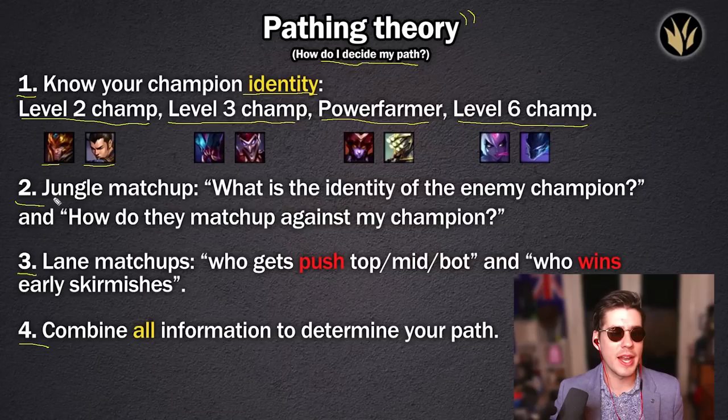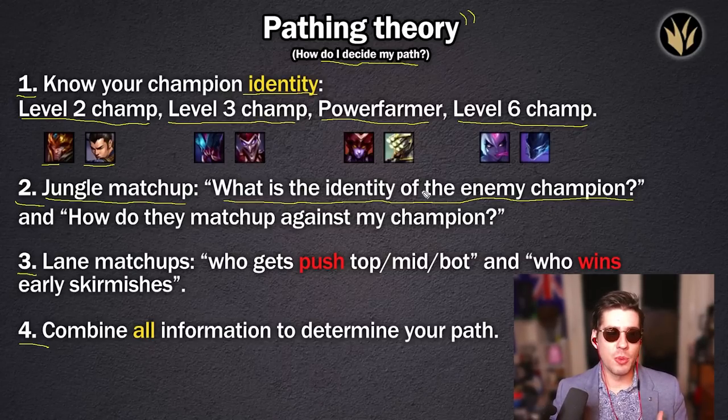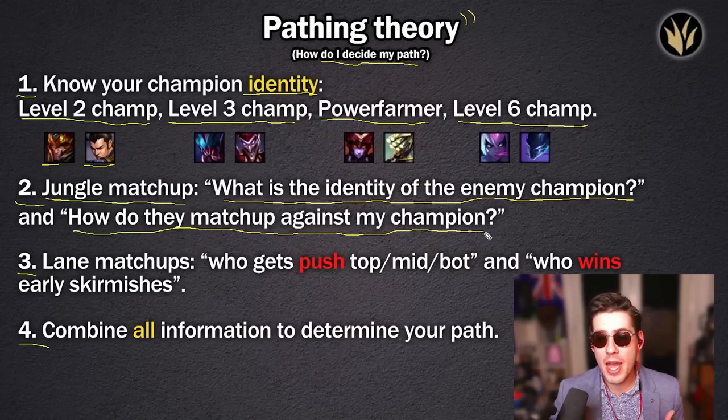The second thing is: what is our jungle matchup? We ask ourselves what is the identity of the enemy champion — are we up against a Rek'Sai or a Master Yi? This allows us to react to them. If we're a power farmer up against a level three champion, we need to ping our laners to be safe. Another question: how do they match up against my champion? If I'm a level six champion like Evelynn up against a Jarvan, I'm likely getting invaded. You need to understand how your champion interacts with the enemy jungler.